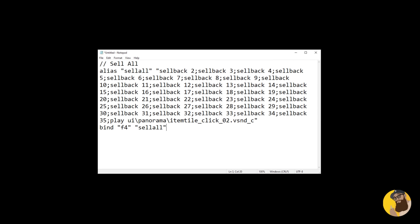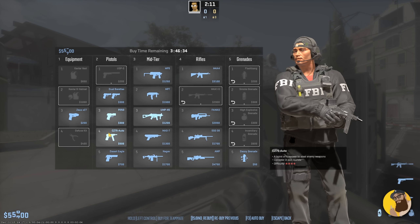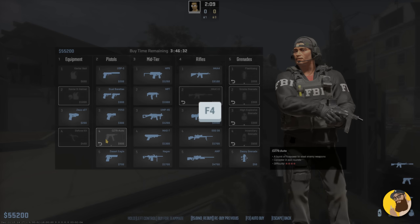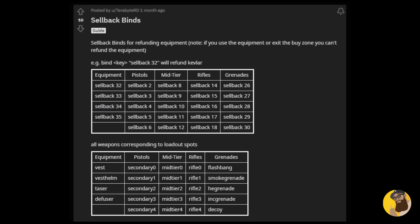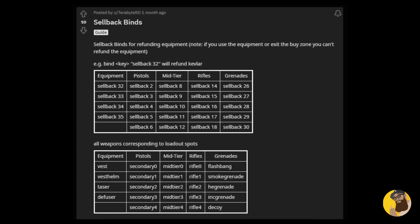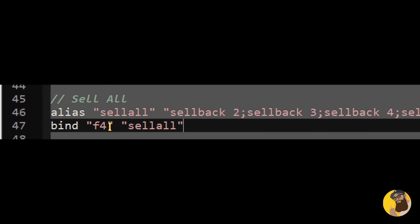The second one is a sell-all script. There's currently no option to sell everything back at once through the buy menu, so this script will do that for you. It's also very modular, so if you have a preference for which items or weapons to sell, I'll link you a guide in the video description. Right now the script by default will sell everything — simply change this to a key you'd like to use.